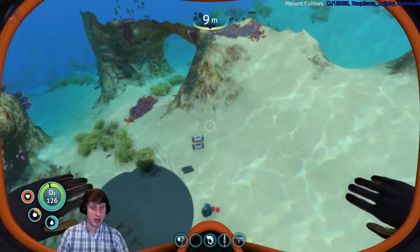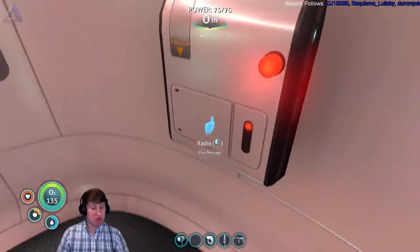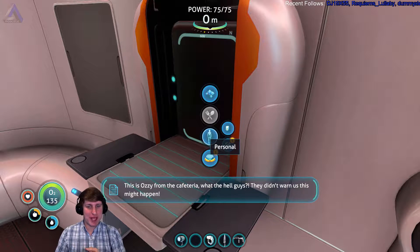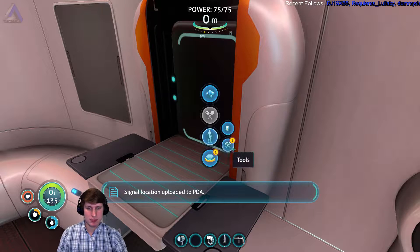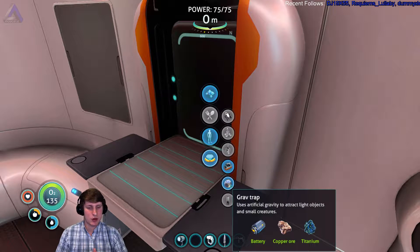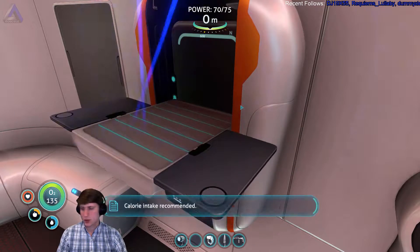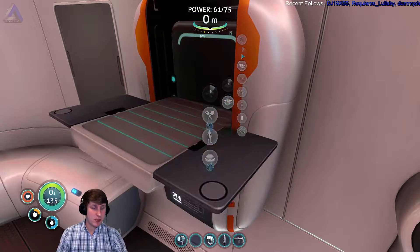And we've already discovered we are infected by interstellar aids. The upgrader that you can use to upgrade your knife and some stuff - that'd be nice. I would love to upgrade my knife, we can kill things faster with that. This is Ozzy from the cafeteria - our pod was almost crushed by the Seamoth bay on the way down, now we're hanging on the edge of a cave system and this grim looking snake thing is trying to beat through the hole. Come get us already. Alright, I'm coming. I think they're probably dead. A laser cutter - okay, yeah, so we do need diamond.